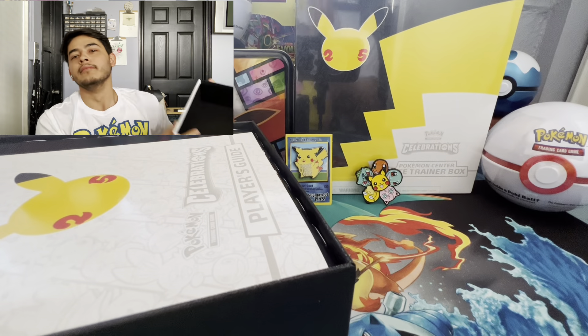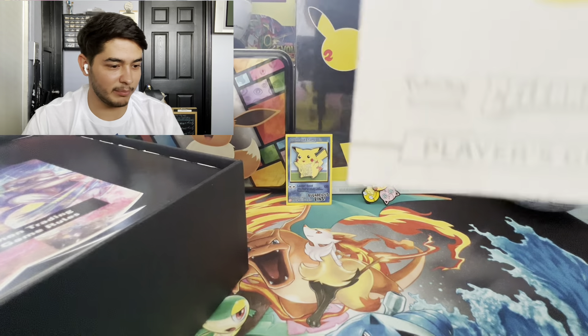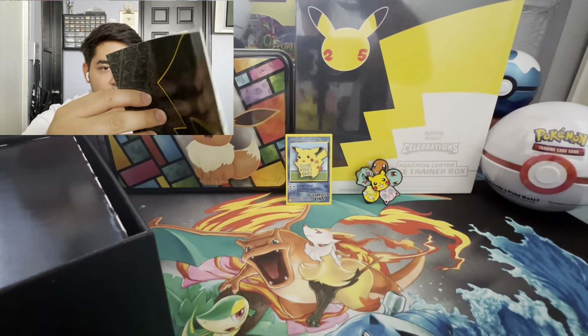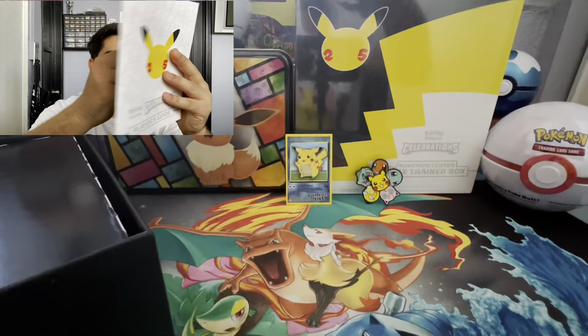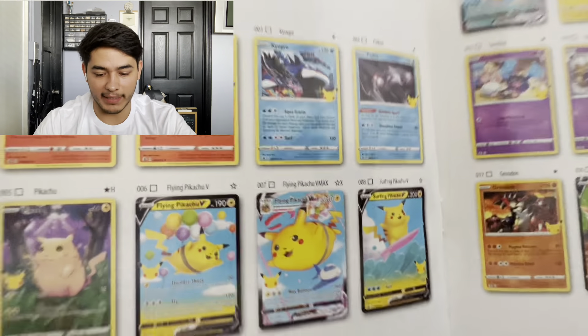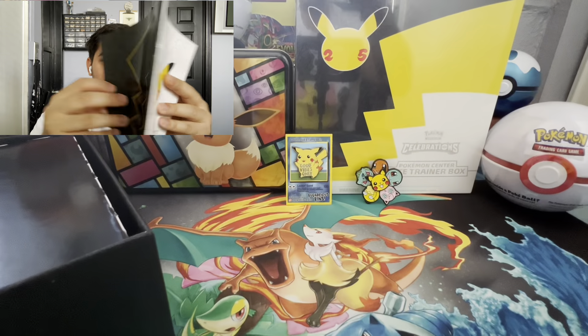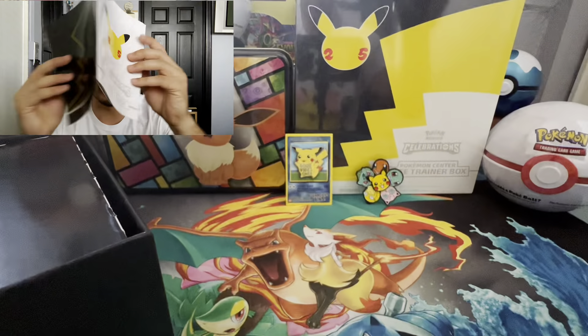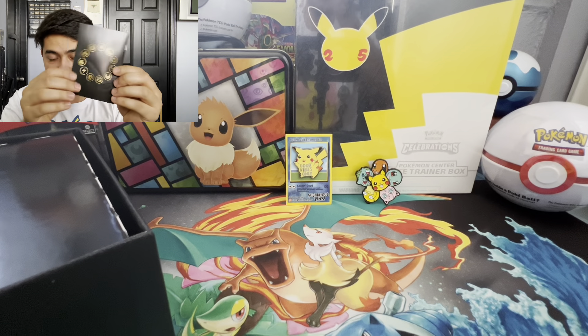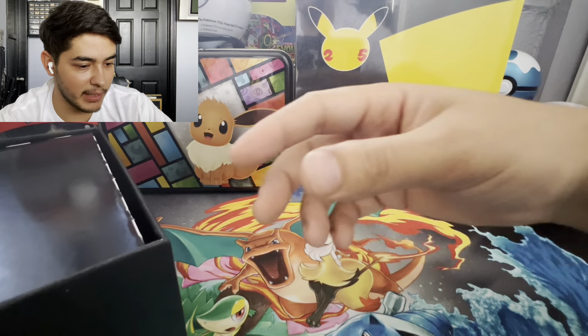Oh wow, it smells so good. This is the guide — we have a few cards already in here. We're missing the full art Pikachu and a lot of others, so we have a lot to pull. I have opened up some already just to get rid of that itch. I think we pulled a Professor's Research and a Blastoise off camera. There's also the rule book in here.